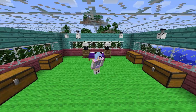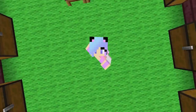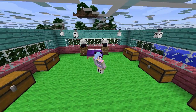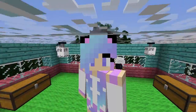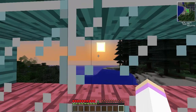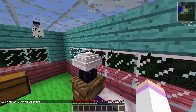Welcome back to the channel — today we're starting something new. You might be wondering where in the world I am and why I have blue and pink wood. Well, welcome to Enchanted Nerdcraft! We're not going to call it that, but that's what it is. Look at the beautiful sunset, which means we can sleep in our purple bed. I am way too excited about this.